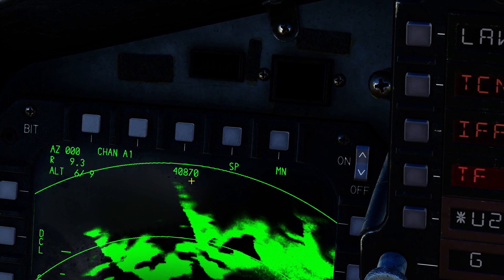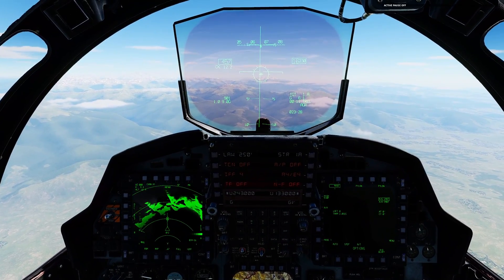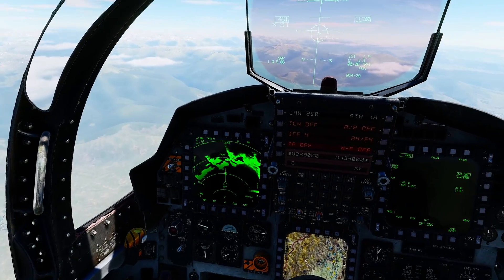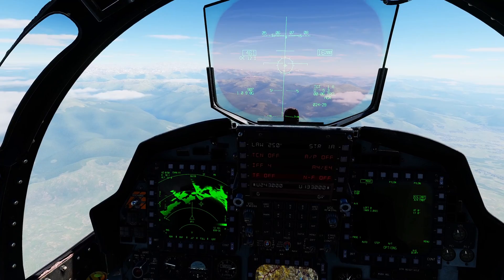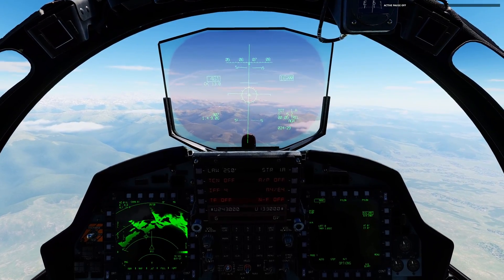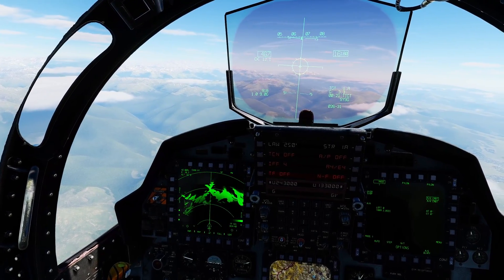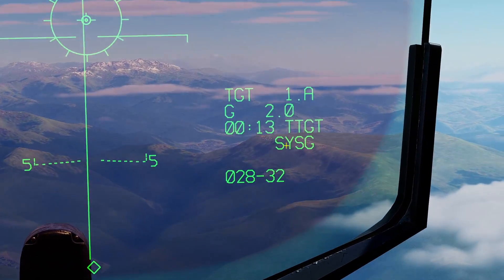Note also a number here — that is the slant range from us to the target point as calculated by the radar: 40,870 feet. If I try to take control of that screen again with castle left, you can see 'radar is in use' — the radar has been commandeered by the system. I can force it by pressing it twice, and I now have control of this and can move my TDC about, but the radar is still being used by AGR — I still can't scan the scenery. After the sequence completes, you can see it's all reset: I'm now scanning the terrain again, air-to-ground ranging mode has stopped. It's all automatic — you don't have to worry about it, but it's just a thing to bear in mind. We're also back to SysG for targeting now.